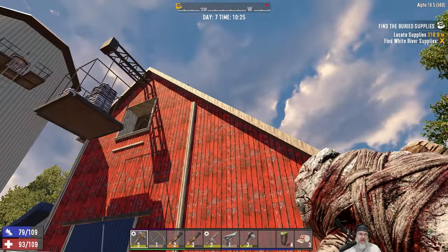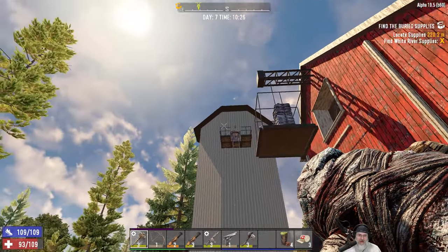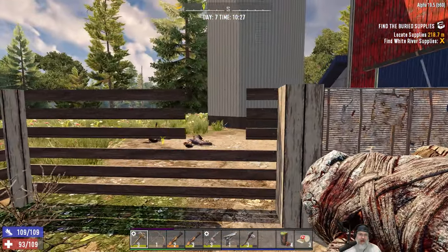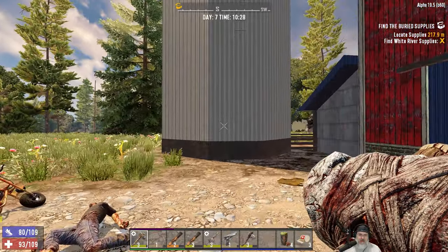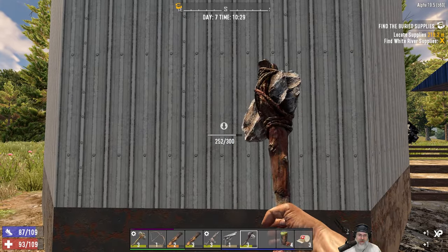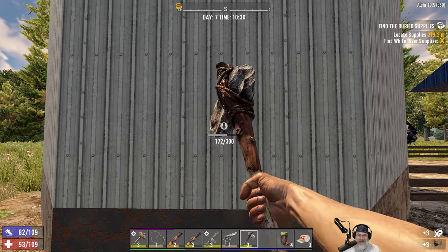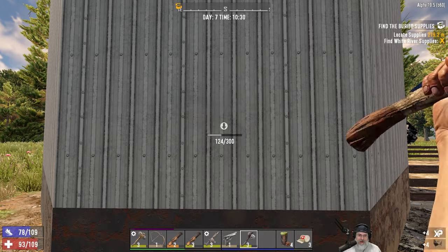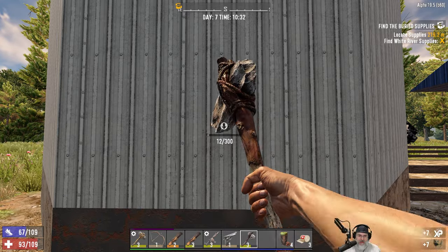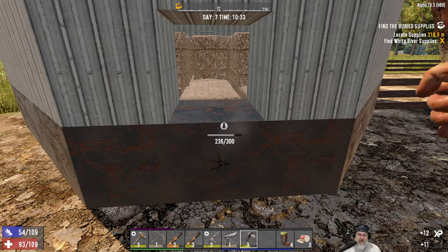I'm trying to conserve my ammo as much as possible because we're going to need it for Horde Night. We have to provide another way for them to easily get up to us that they're not going to easily break. I think that means we're going to build a ramp so they can get up on the roof and run around the other side and then cross over to get to where we're going to set up.